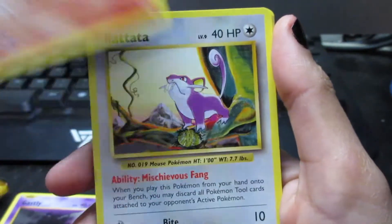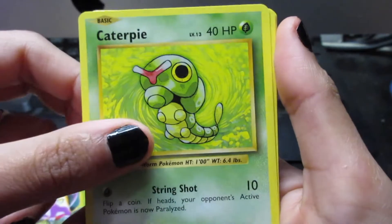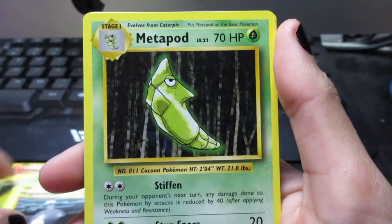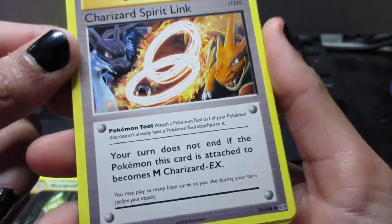We start off with Gastly, Charmander, Rattata, Caterpie, Magnemite, Metapod.